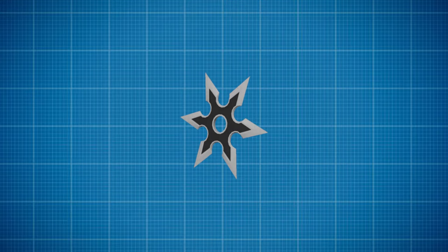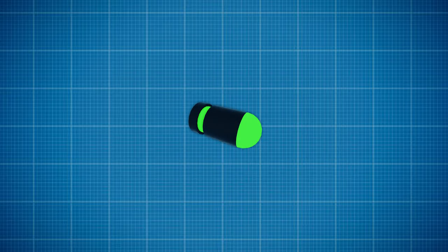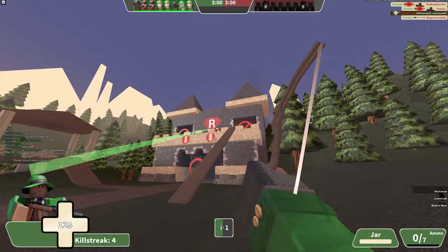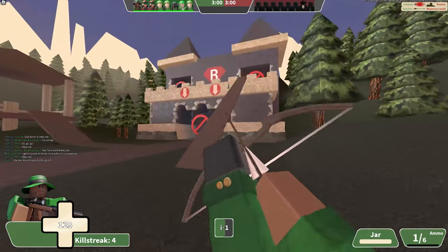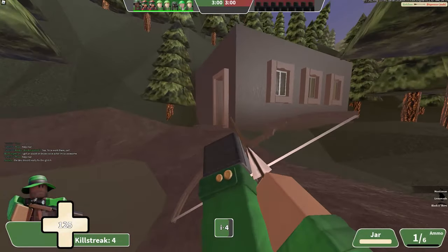If you didn't know, all projectiles in TC2 use a hitscan hitbox, except for rockets and pipe grenades. That's one of the reasons why it's such an ask to actually use the projectiles in this game. It's like bullets, but they're in an arc and also have travel. This wouldn't be too terrible for people who've actually played Phantom Forces before.